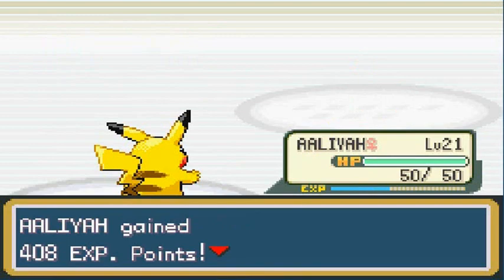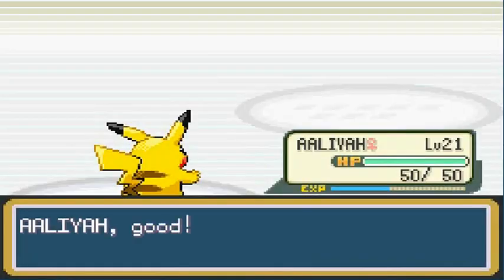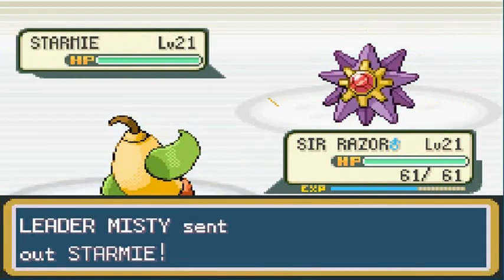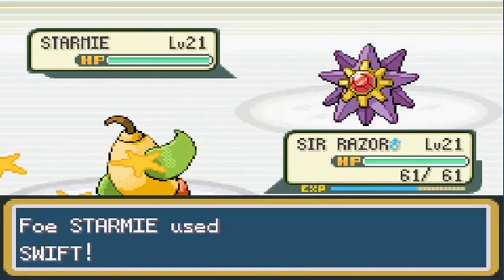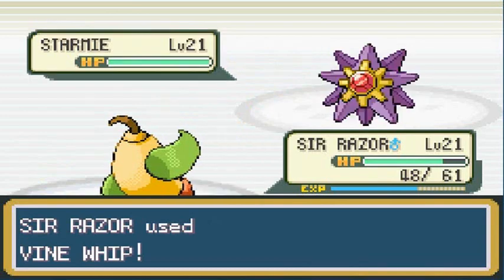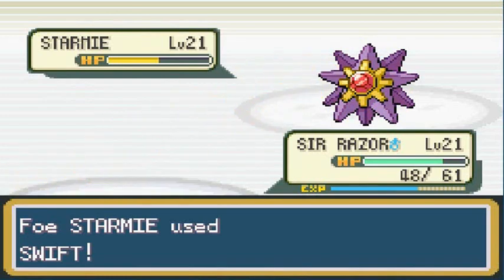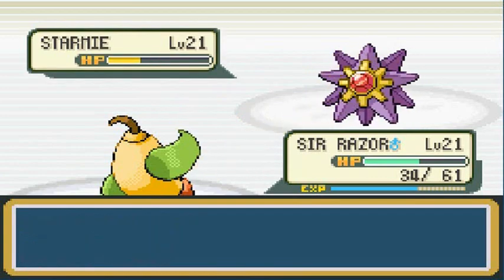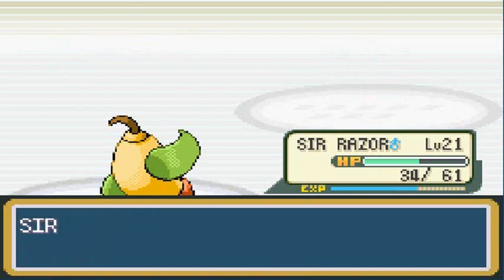Aaliyah has grown in level. Now Misty's coming out with Starmie. I'm going straight to Sir Razor because it has much more special attack. Starmie at level 21 — Vine Whip, super effective. It has Swift so it will never miss. Bullet Seed for the win. And that is how you defeat a Starmie. We get a lot of experience points and Sir Razor grows to level 22.